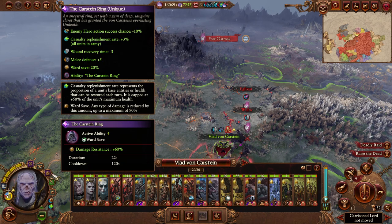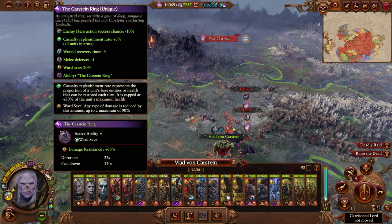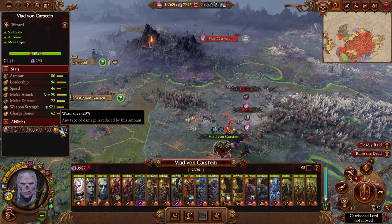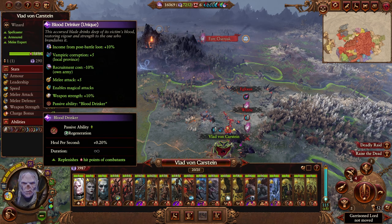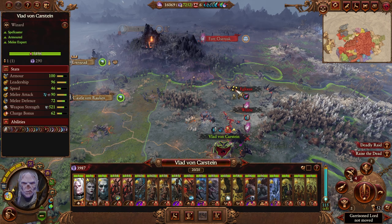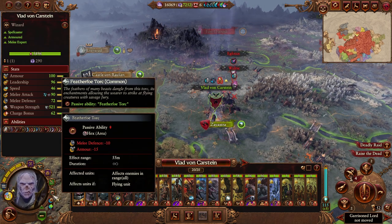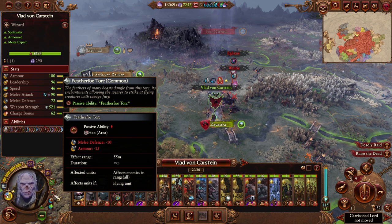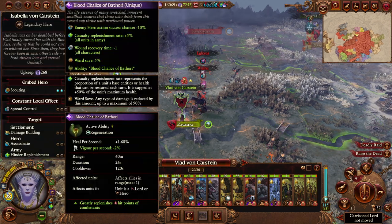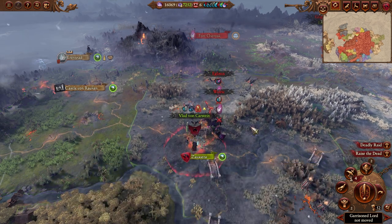We are looking pretty damn good on Vlad himself now. He has got a lot of defensive capability — he now has that 20 ward save, which is nice, and all his regen. But we just need to get him some better armor than those glittering scales. Eventually I'm sure we'll find an armor of destiny lying around somewhere, and ideally a healing potion, just to make him obnoxiously difficult to kill — in combination with the blood shells of Bathory as well.